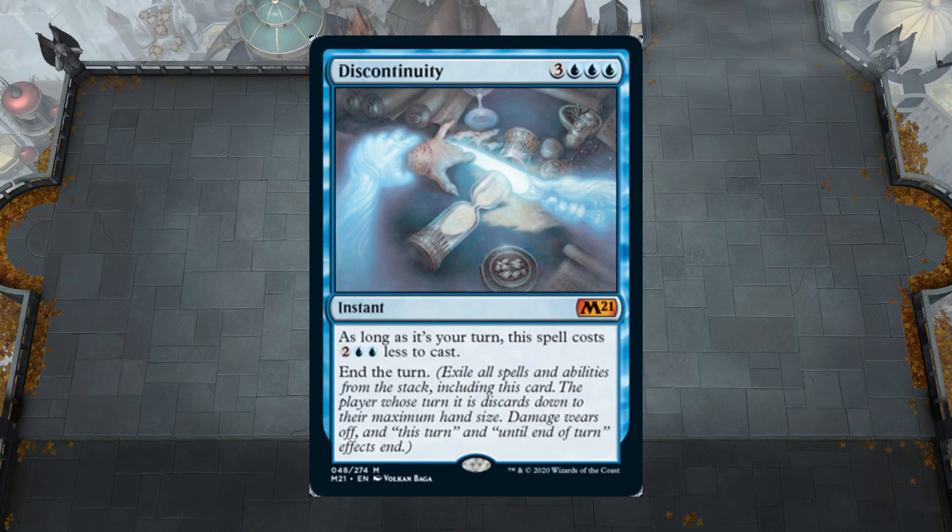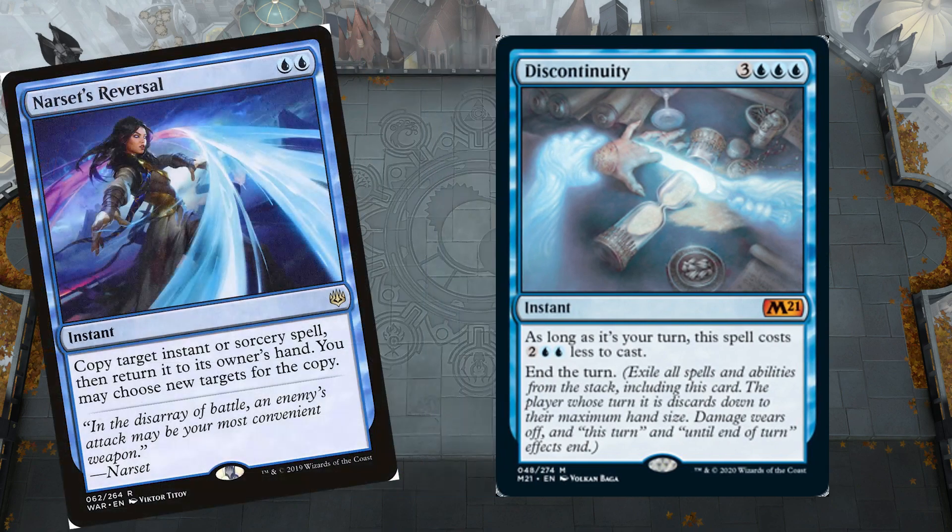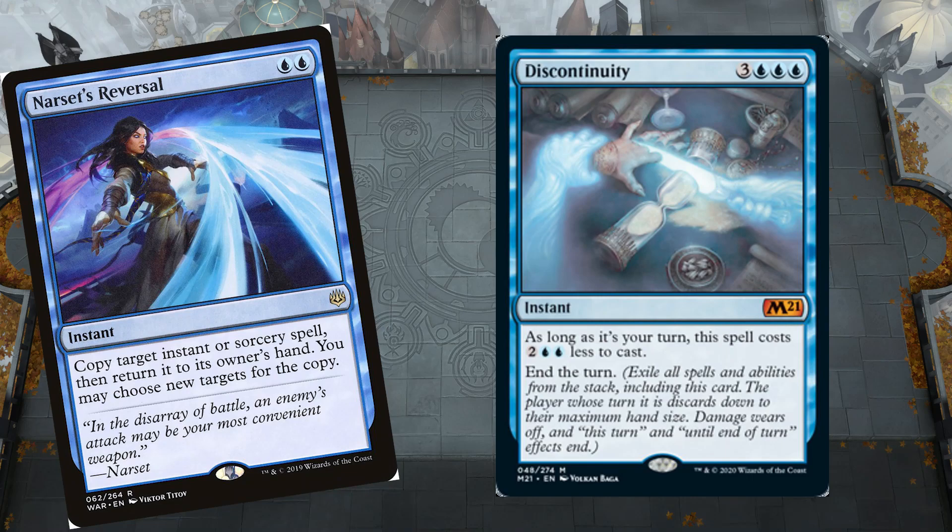This is a mono-blue four-card combo that makes you essentially take infinite turns. On your opponent's turn, you're going to cast Discontinuity, which costs six mana. Then for two mana you're going to do Narset's Reversal on your own spell, which will make a copy of Discontinuity and bounce it back to your hand.